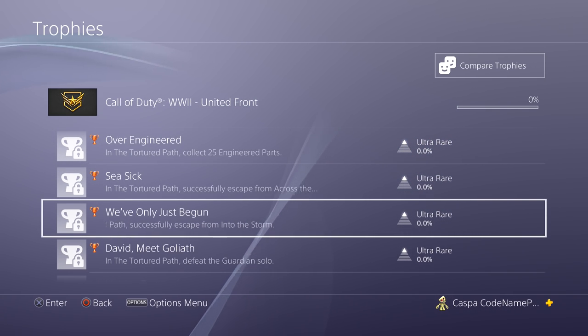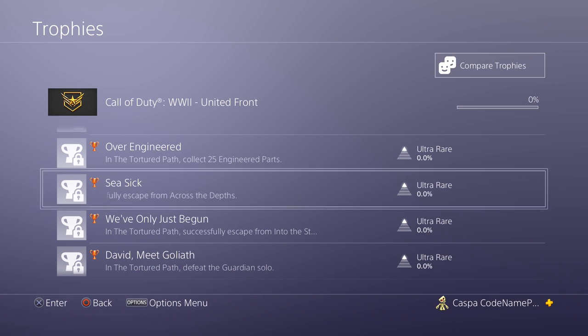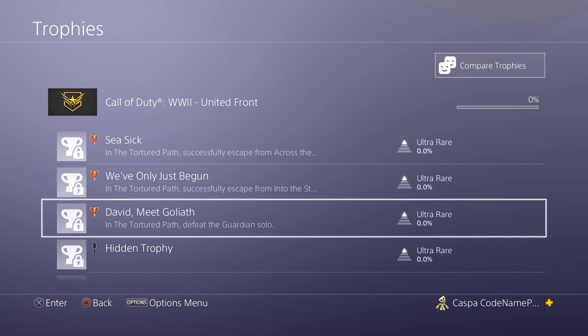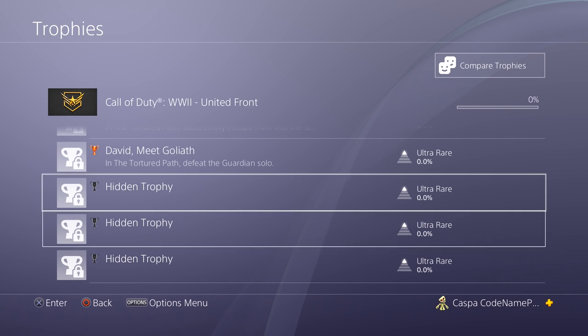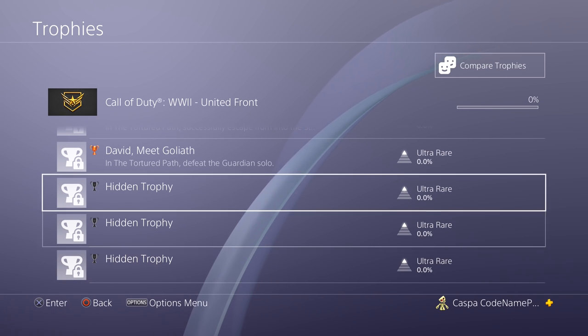The next one says 'We've Only Just Begun' — in The Tortured Path, successfully escape from 'Into the Storm.' This is suggesting there are parts of the map that are actually multiple maps — one called 'Into the Storm' and another possibly called 'Across the Depths.' So maybe we've got maps inside maps linked together, and we might actually be getting three full maps inside this DLC drop. Then there's 'David Meet Goliath' — defeat the Guardian solo, a bronze achievement, so it's likely a mini boss rather than an easter egg. Finally, three hidden trophies underneath that possibly correspond to an easter egg on each individual map.